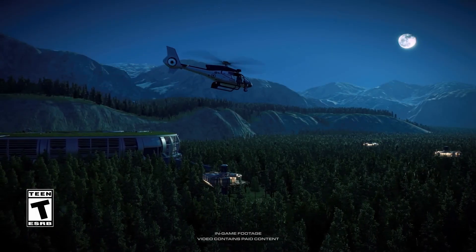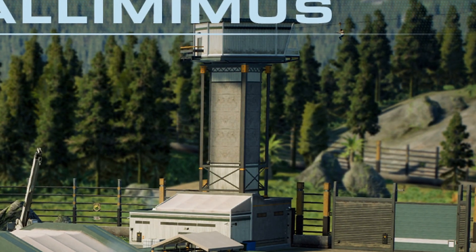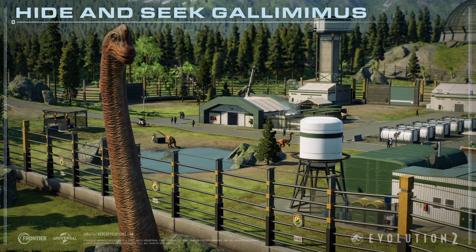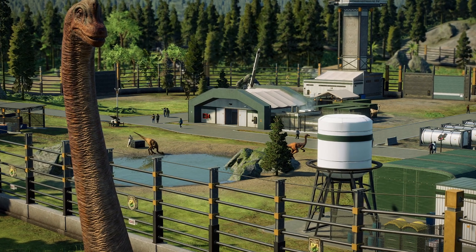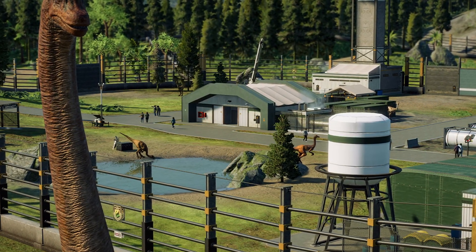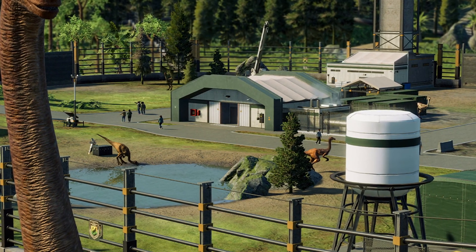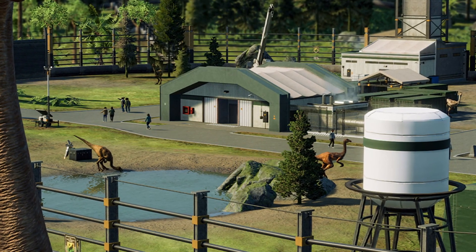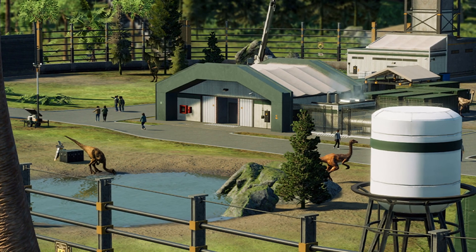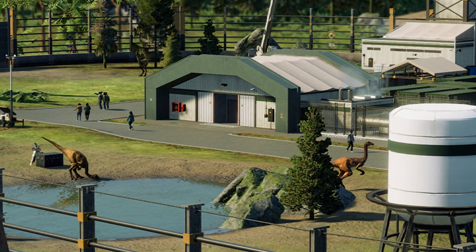Frontier keeps teasing us with what's to come in Jurassic World Evolution 2. Just last week in the hide and seek Gallimimus post we spotted a DFW zipline and literal trash, but this post also brings the possibility of having an open exhibit where guests can roam freely through an enclosure, probably with herbivores inhabiting it. This is exciting because it brings a new opportunity for how guests can experience your parks, and maybe there will be a way to do carnivores too.